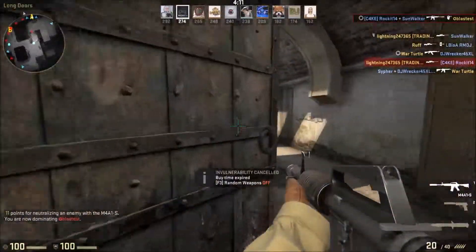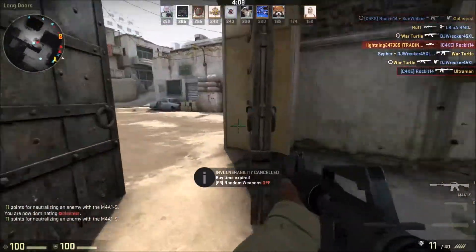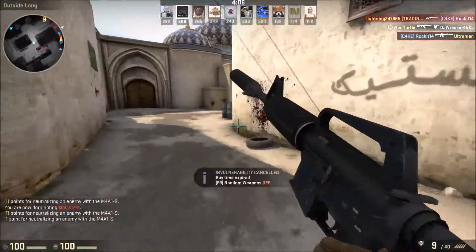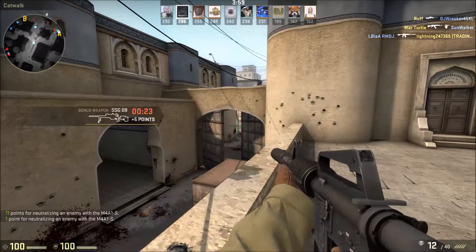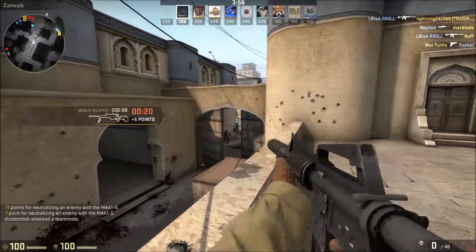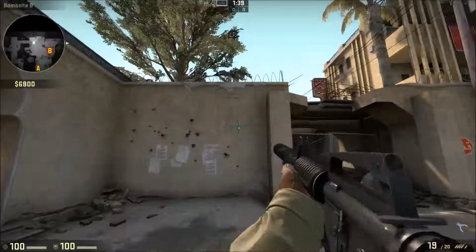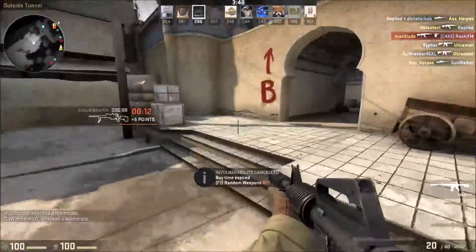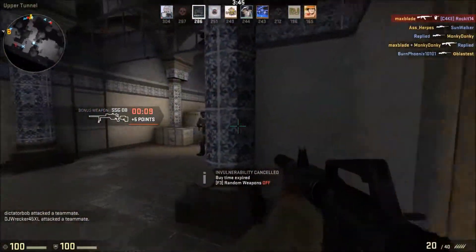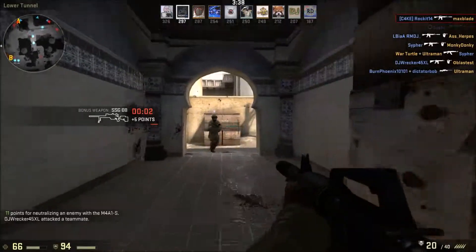Burst firing is for medium range — not as far as something like mid doors to T-spawn on Dust 2, that's too far for bursting. Burst firing is medium range; I wouldn't recommend it face-to-face unless you can land all headshots. Then spraying is for close range, though sometimes you can land medium-range sprays with the M4. It all depends on the situation — time your shots right and use the appropriate firing method.